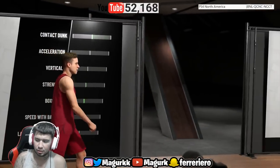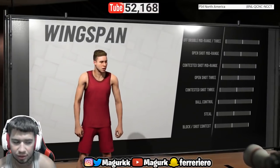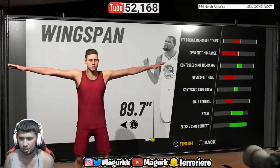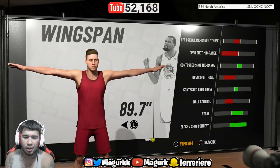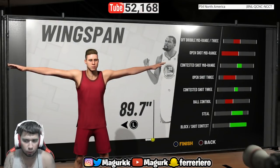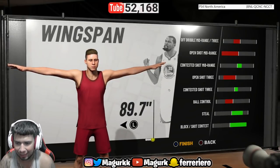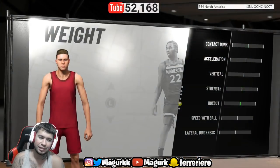You're a defensive presence — go max wingspan. Look at that steal as well as block and shot contest, and your mid-range contest is going up too. You're gonna be in the corner for pro-am, and when you're playing twos you're gonna be on that guy. You're gonna be swiping, going for the ball — anything to increase your reach.